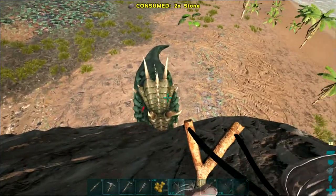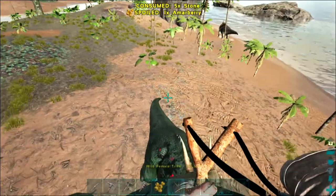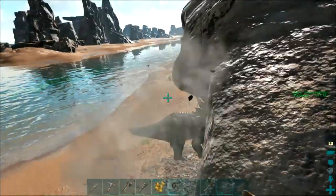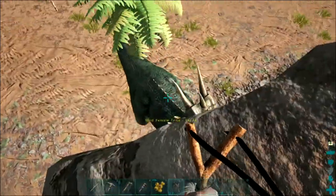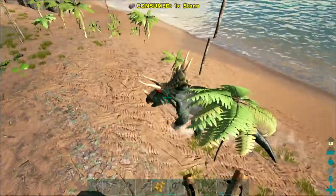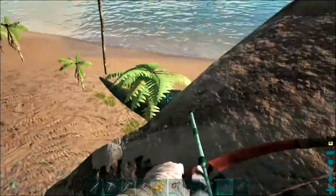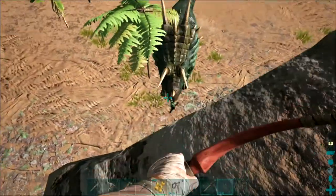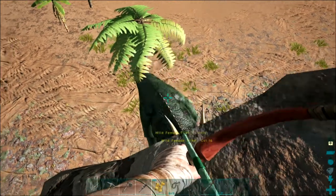Now I can start using these. He will probably turn around at some point and start running because he is at a low level. There's a single shot there. There we go. Right, that's not running yet. I'm out of those. Missed. That's one arrow on them.